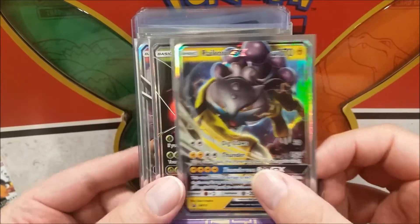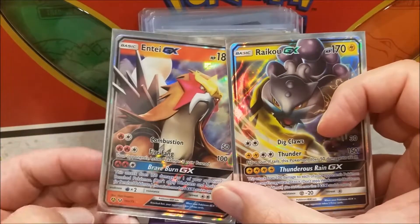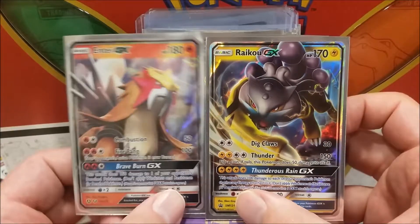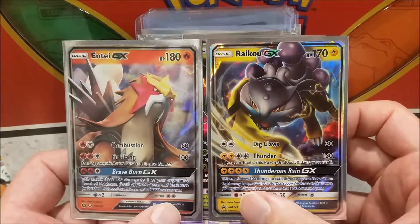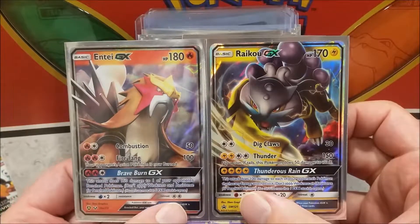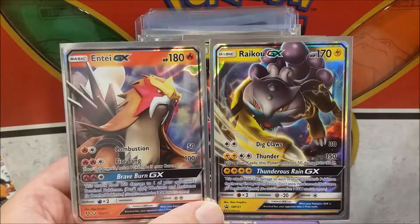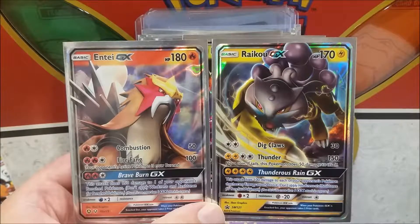Now we've got something kind of neat and something kind of bad. He got an alternate art because he was already in the Shining Legends set — and this one's a promo. Instead of reprinting Entei, they should have made a Suicune card and not messed up the trio. It would have been nice to have a beautiful trio — so many people would have gone for that. Now everybody's just mad there isn't one. This Entei is completely unplayable — flip a coin, this attack does 50 damage to itself.